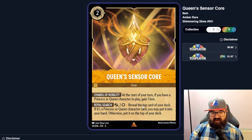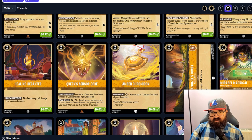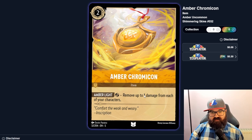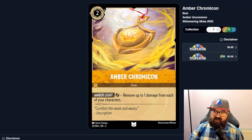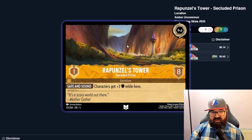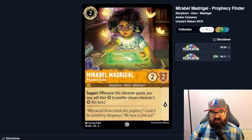Amber Chromakon removes up to one damage from each of your characters — even better than the action that did the same thing. So unless people are running lots of anti-item tech, these healing items seem pretty solid. There's another location — a one-eight with characters getting plus three willpower while here. That seems good if locations get played, especially with bodyguard characters and location synergies. I can imagine this being played.